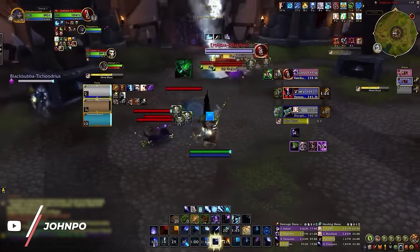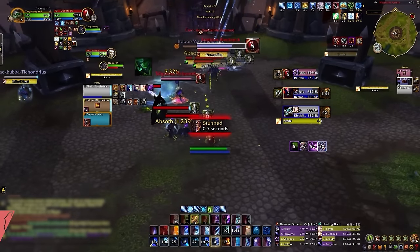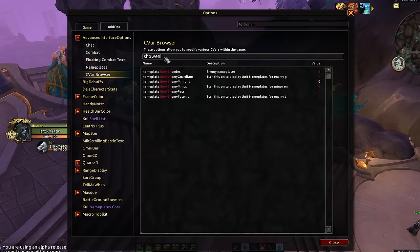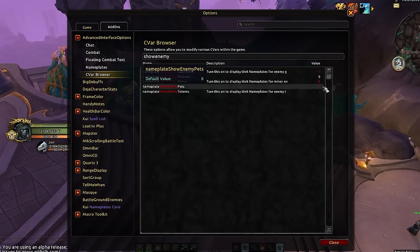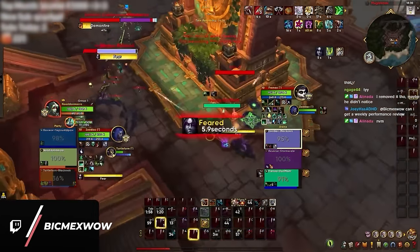You can also use Advanced Interface Options to avoid nameplate clutter from demo warlock imps. To fix this, go to the cvar browser and type 'show enemy', setting a value of 1 to pets, guardians, and totems only — the other two should be set to 0. By doing so, your eyeballs will have an easier time actually seeing the game against demo warlocks.